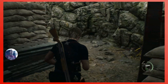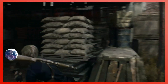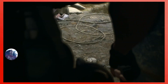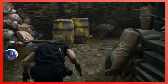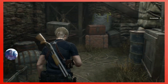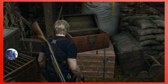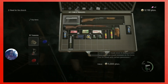We gotta upgrade guns, gotta make sure things are nice and tidy. Checking areas effectively is another thing we have to do. Let's see the attaché — look at that, some resources. Gunpowder, nice. Oh, another chest with a blue sphere. Let's see if that can upgrade our thingy.